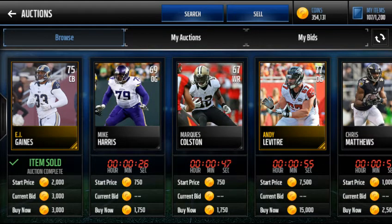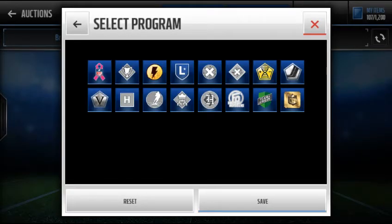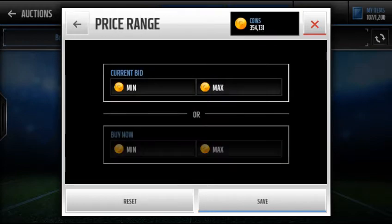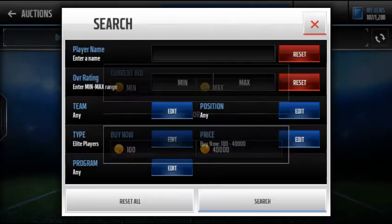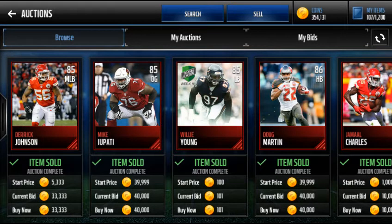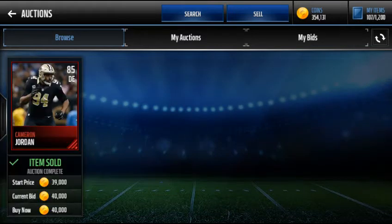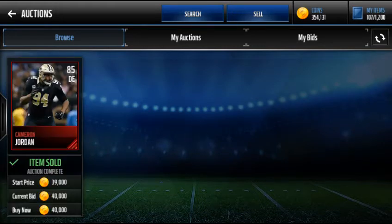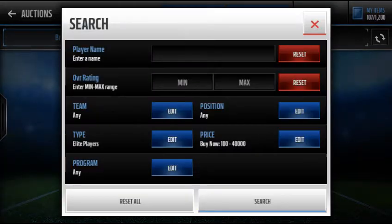It's still more than the average gold player. The next sniping filter — it's not really a super sniping filter — it's just a basic one: elite players for 40k. You don't really make a super lot of profit, but if you got that one right there for 101 coins, that's profit. Got Jamal Charles for 10k, even Derrick Johnson. When you get the 40k ones you make about 10k profit.